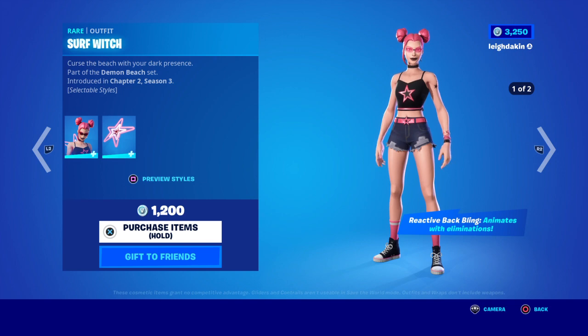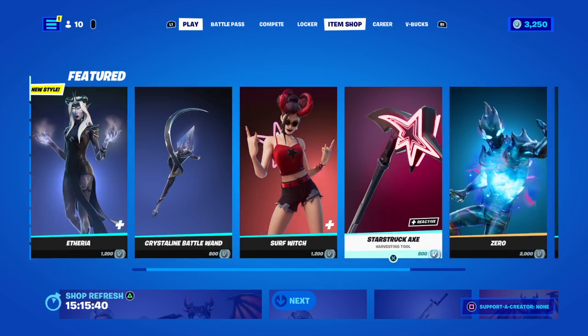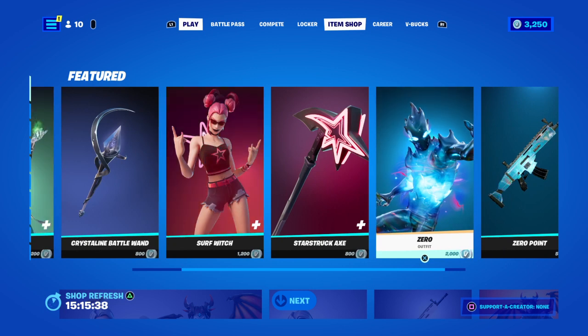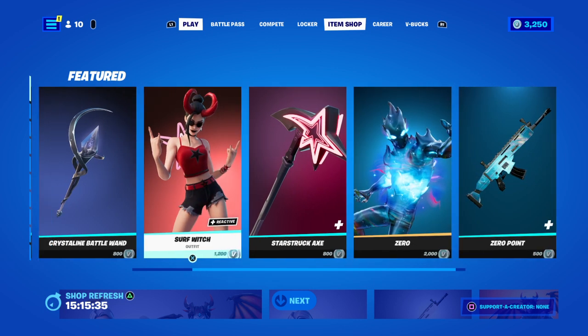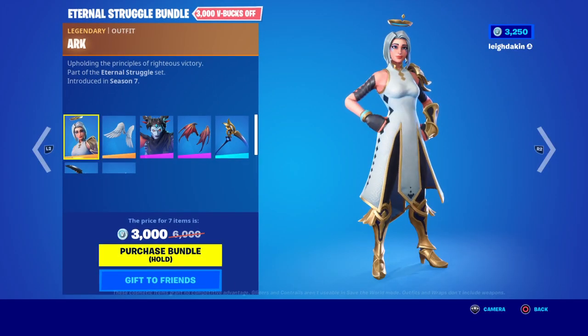At 1000 V-Bucks she's got superior styles — this one and this one. I like the pink variant. You've got the bat bling as well for 800 V-Bucks. The outfit is 2000 V-Bucks, a style for 500 V-Bucks, and you've got the Eternal Struggle bundle for 3000 V-Bucks.